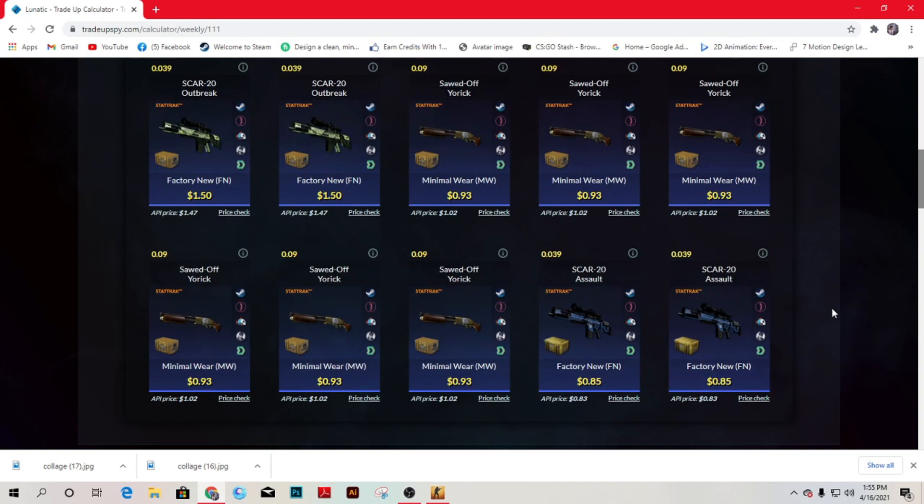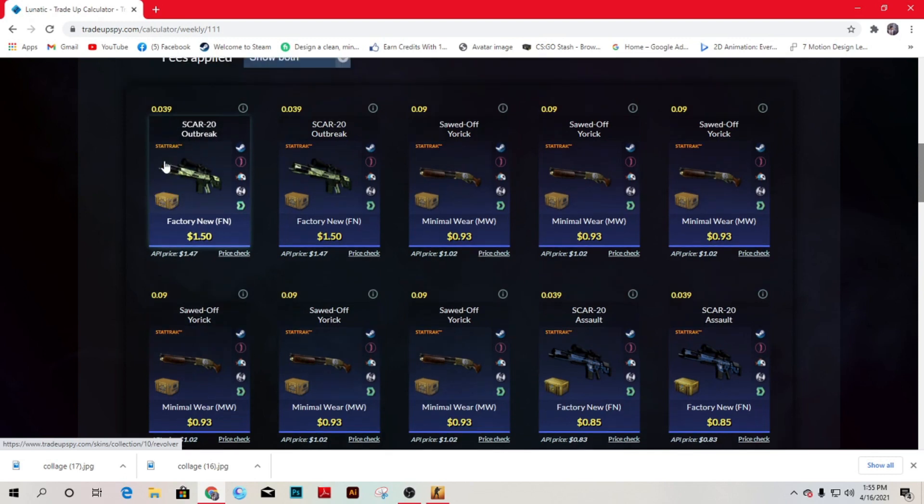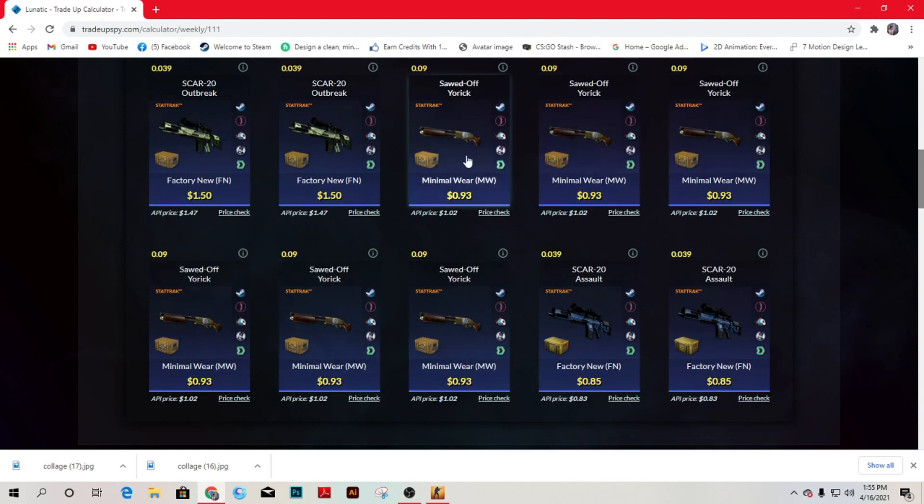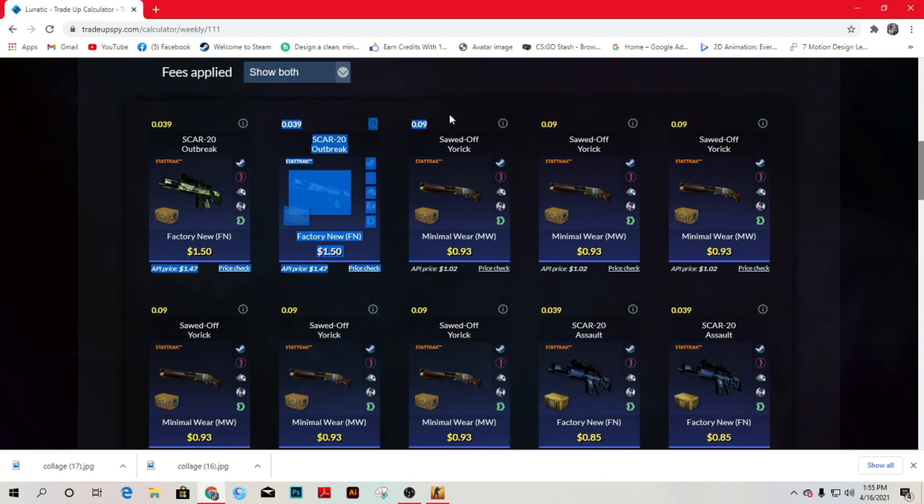This will be a mixed trade-up. We will need two factory new Star Tech revolver skins with a float of less than 0.039, and the remaining six minimal wear revolver skins with a float of less than 0.09. The 0.09 float and Star Tech condition may take a bit of time to find, so sit down, relax, and search for the right float.